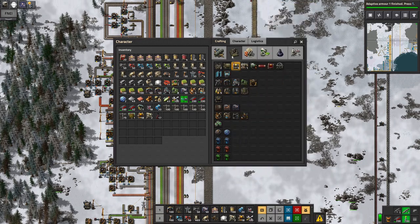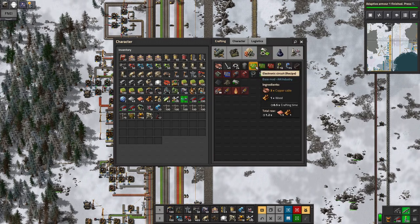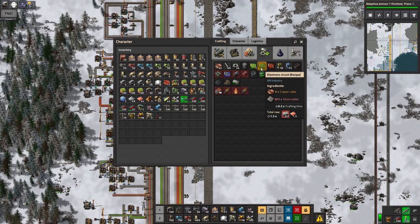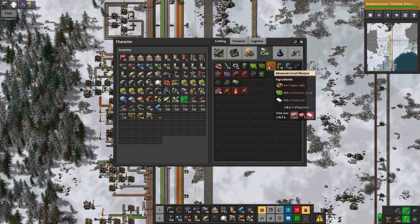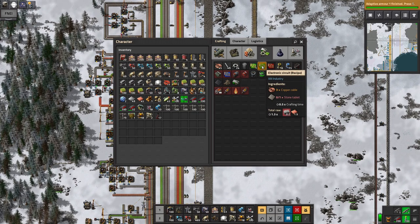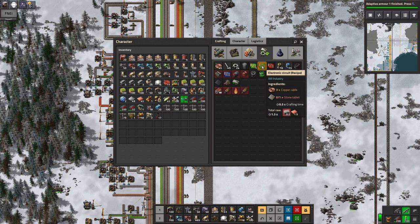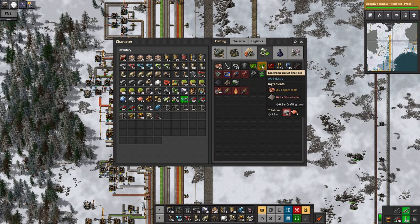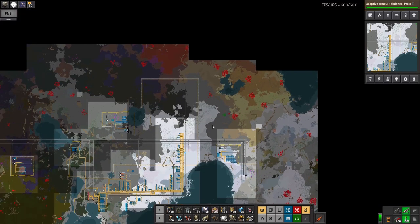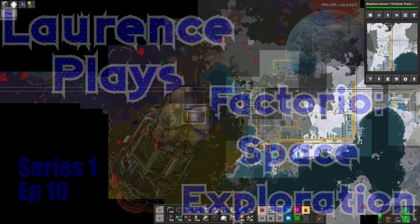Come to think of it, I think I'm going to need to do bricks as well, because in this pack you can make them out of wood or out of stone. Stone tablet is made from bricks, so yes, I'm going to need a supply of bricks as well. So that's four offsite smelting facilities: one for steel, one for iron, one for copper, one for bricks. Okay, that's going to keep me busy for a while. But never mind, that's what it's all about, eh? I'll go and get on with that, and I'll see you in the next episode. Thanks for watching.